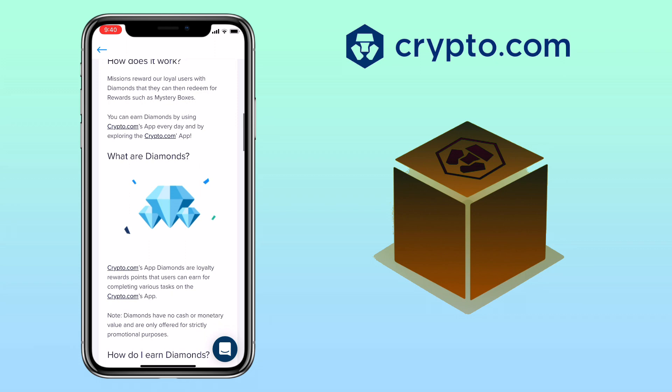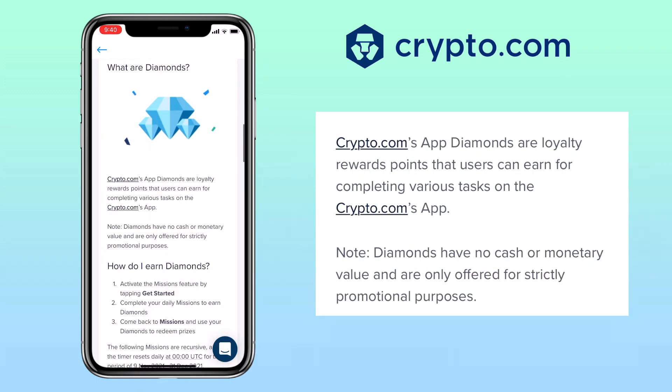So, what are these diamonds? Diamonds are loyalty rewards points that Crypto.com users can earn for completing various tasks on the Crypto.com app. Please note, diamonds have no cash value or monetary value and are only offered for strictly promotional purposes.